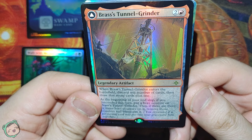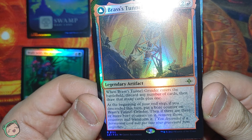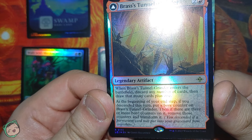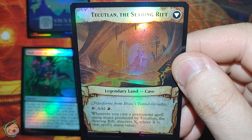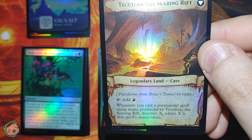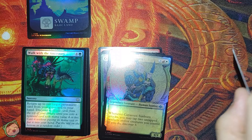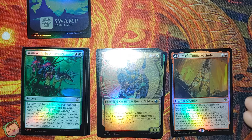First rare: Brass Tunnel Grinder for two red. When this enters the battlefield, discard any number of cards, then draw that many cards plus one. At the beginning of your end step, if you descended this turn, put a boar counter on this. If there are three or more boar counters on it, remove those counters and transform it into Teku... the Searing Rift - a legendary land. Tap to add red, and whenever you cast a permanent using mana produced by this, Discover X where X is the mana value. Seems good. I don't know how broken this can get.